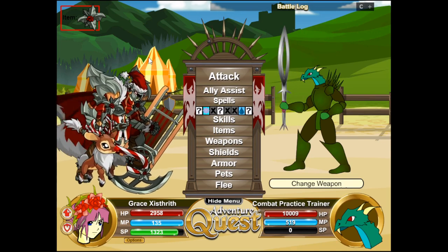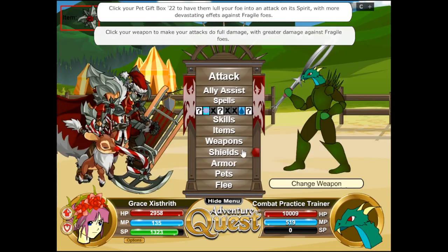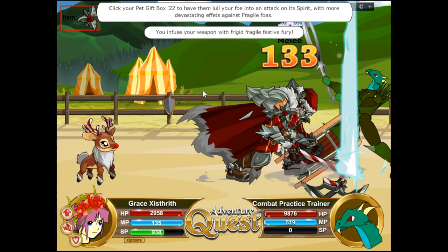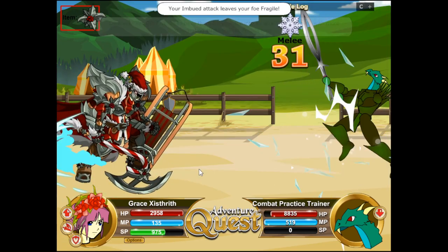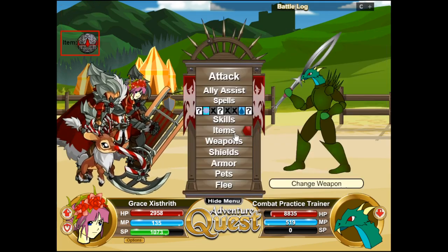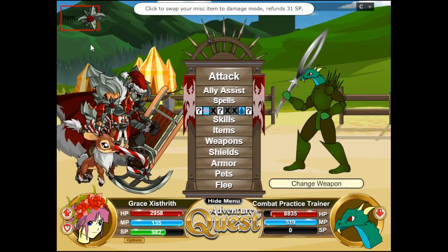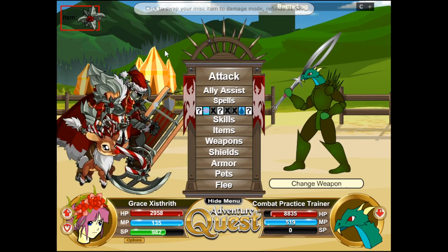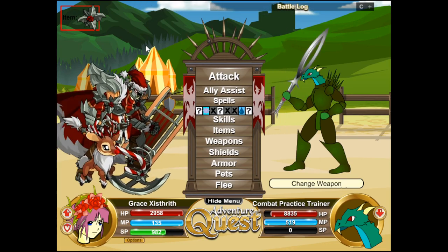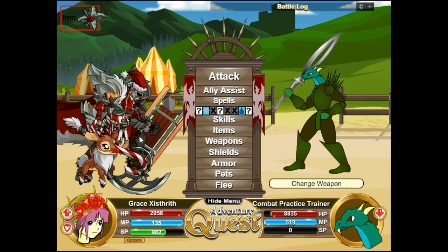The misc also has a trigger on fragile monsters — the effects are boosted by 10% if the enemy is fragile, so you'll do 22% more damage instead of 20%. It's a small boost but good to have. The shield is the next simplest part of the set. It's called the Slayward Shield and it simply gives you plus 20 fragile potency, so you're more likely to inflict fragile on the enemy.